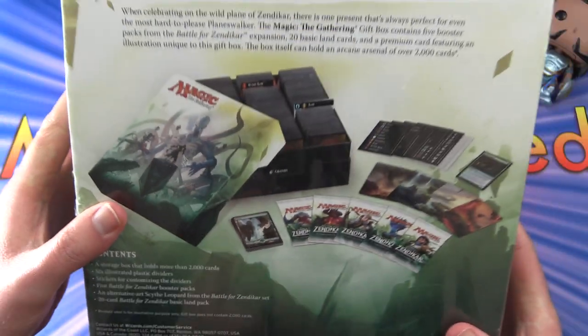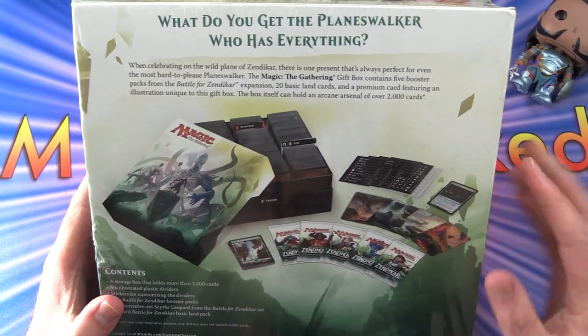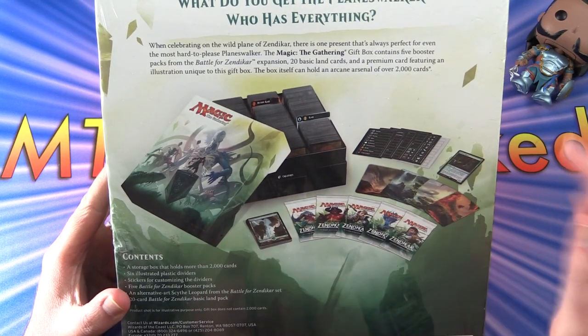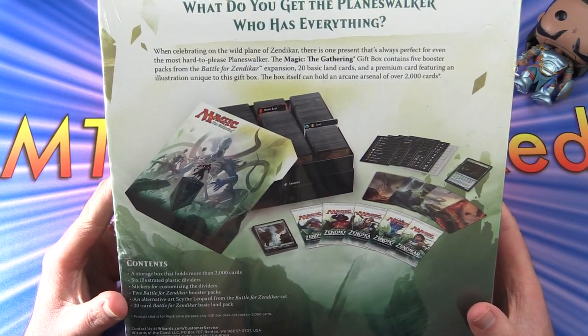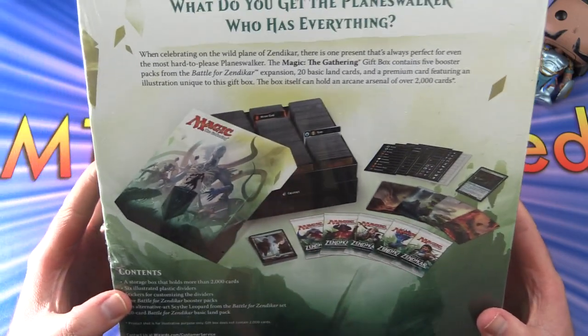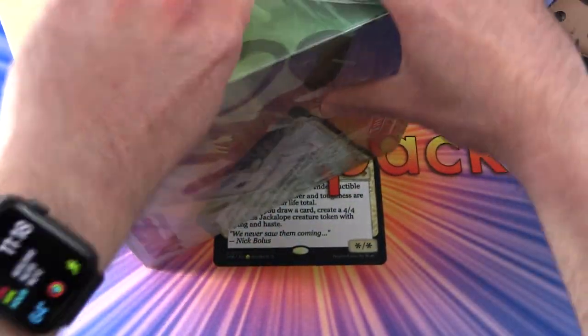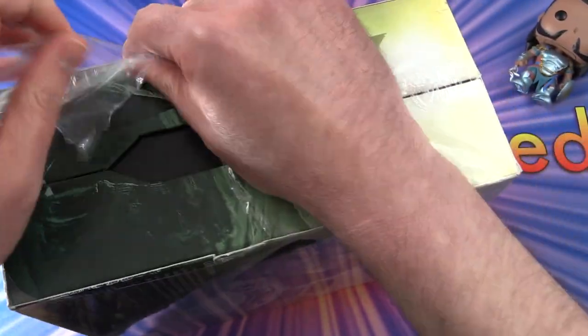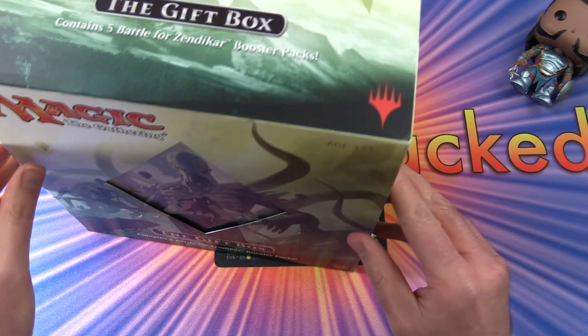So what do you get here? You get a nice holder for all your cards, some little labels, some dividers, and of course five booster packs and a 20-card Battle for Zendikar basic land pack. Oh, and also an alternate Scythe Leopard from the Battle for Zendikar set. I'm sure that's totally worthless. I've opened some of these other gift boxes in the past — I wish they would go back to this route. They've got these flimsy things you pretty much throw away these days. The 2017 and 2018 gift boxes were nothing to write home about.